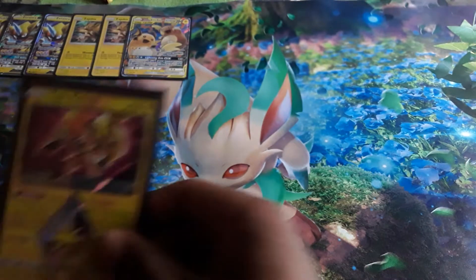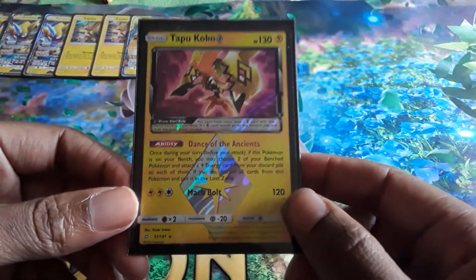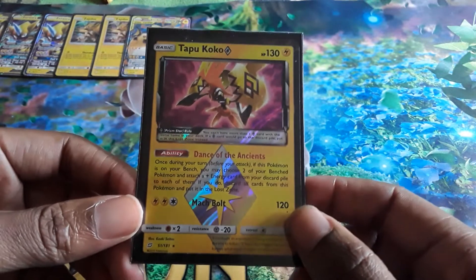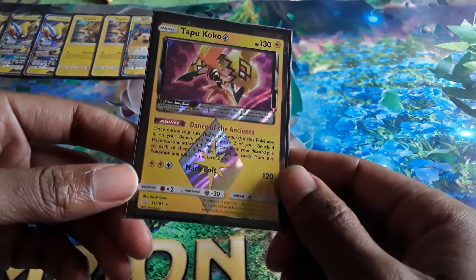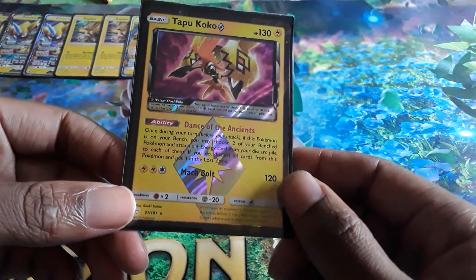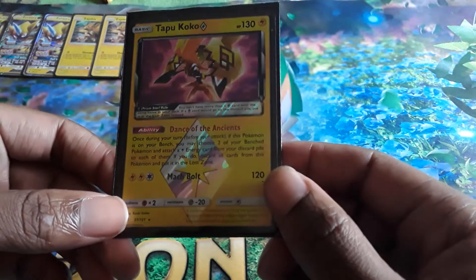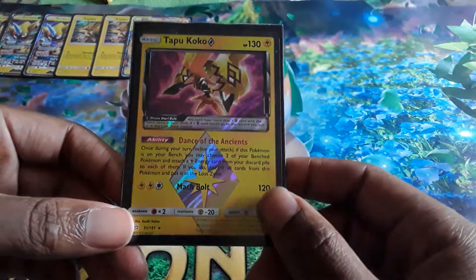We are also playing a 1-line of Tapu Koko Prism Star. It's a shame this is going to rotate, but until it does we're still playing it. The ability is what we're using it for — once during your turn before you attack, if this Pokemon is not your active, you may choose 2 of your benched Pokemon and attach an energy from your discard pile to each of them. If you do, you put this card in the lost zone.